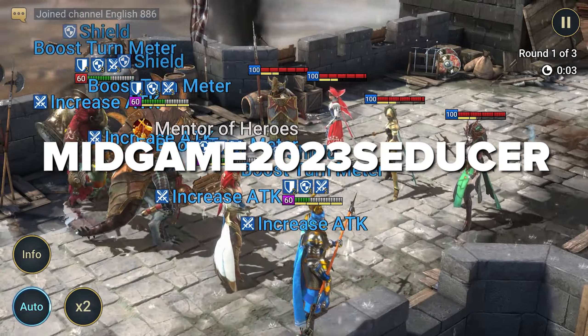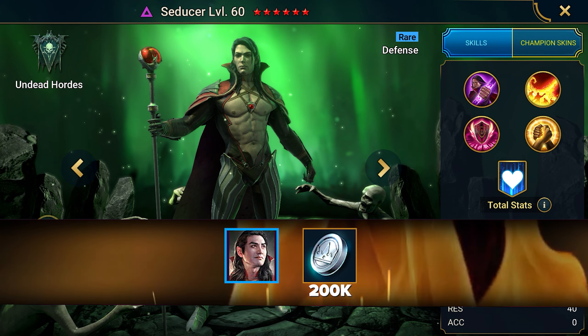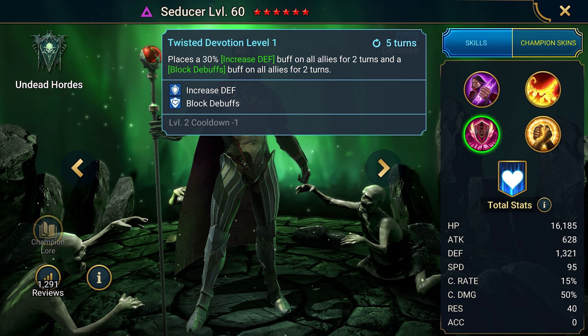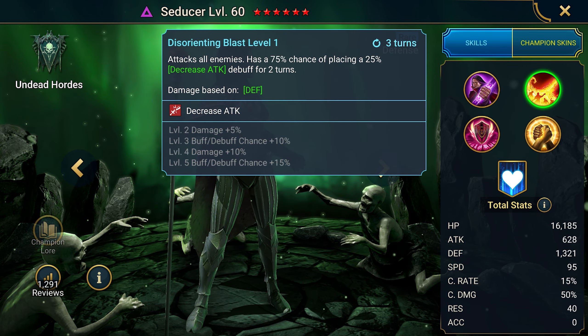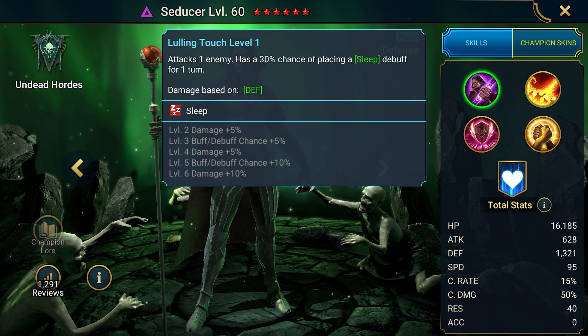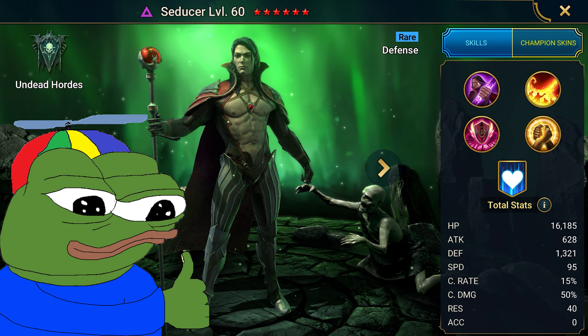Let's continue with the plan. Mid-game 2023 Seducer — the code gives the most versatile PvE champion Seducer and some silver. Why is he a rare champion? He offers more benefits than some epics. He strengthens the team and gives opponents several debuffs, and in the base he has high damage. A versatile champion — just great.